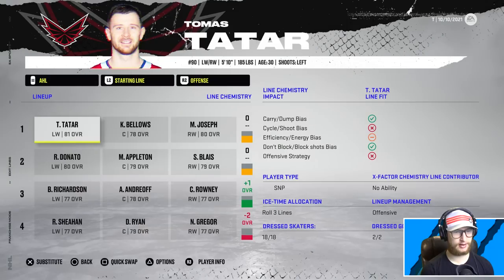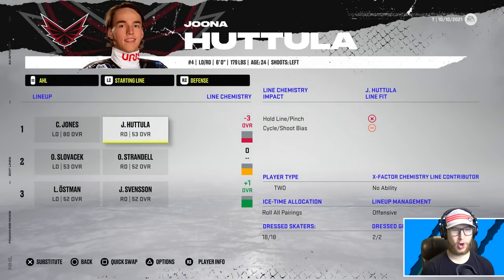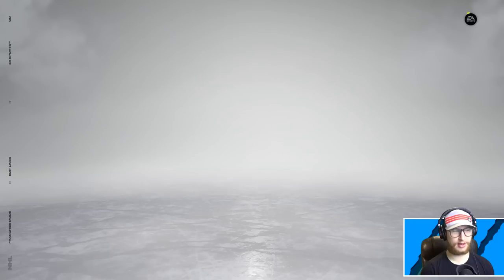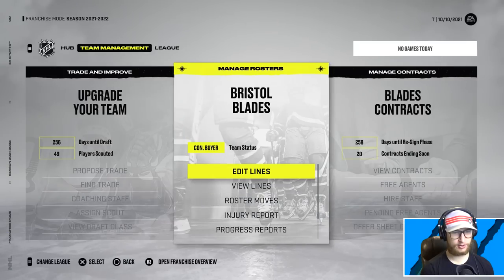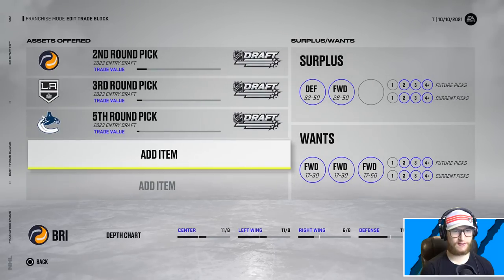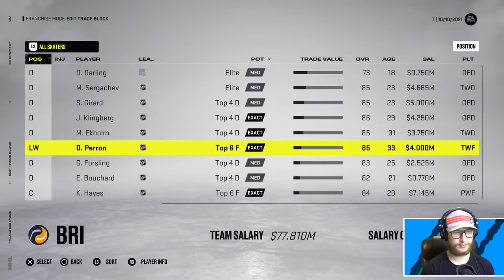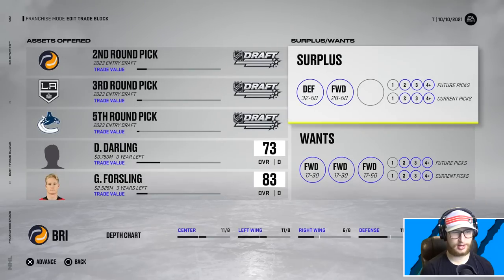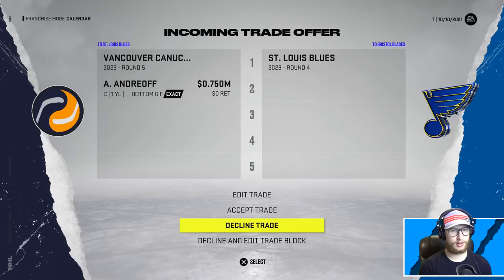Our AHL is probably stacked - two good goalies there, and we have Bellows, Joseph, and we're pretty good in the AHL. Let's start simulating and see if we get any more trades. I'm going to edit the trade block - put some big names on there. We only have draft picks on there right now, but let's add Darling and Forsling, since he's scratched anyway.